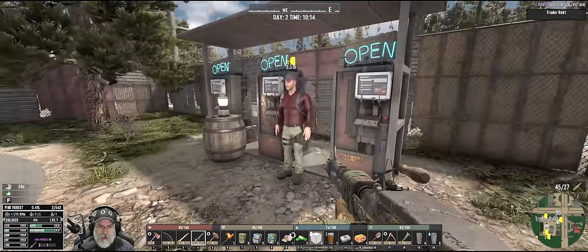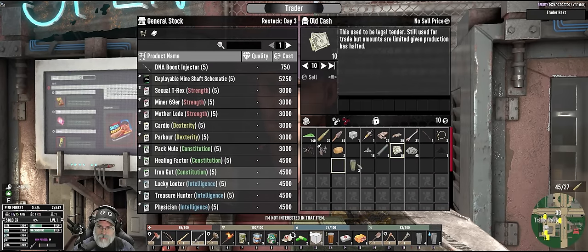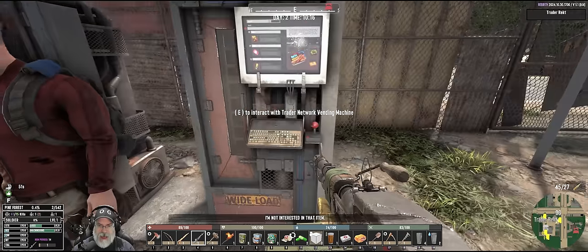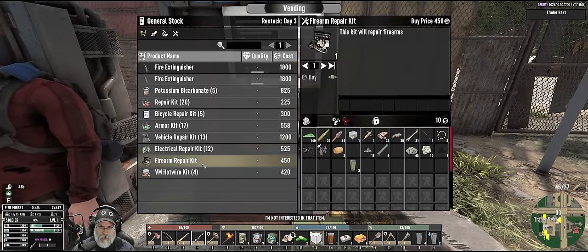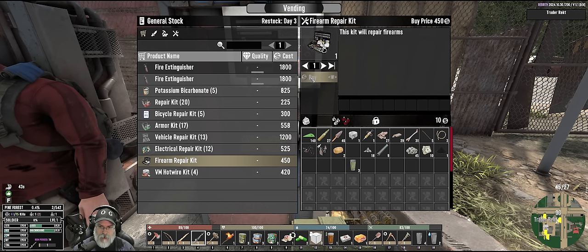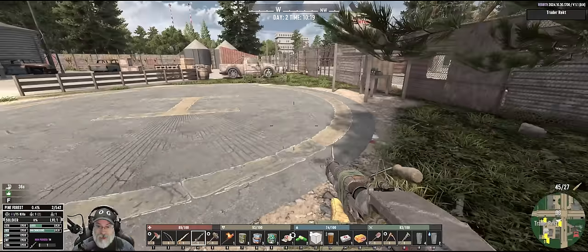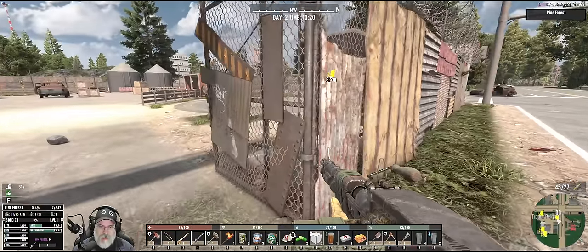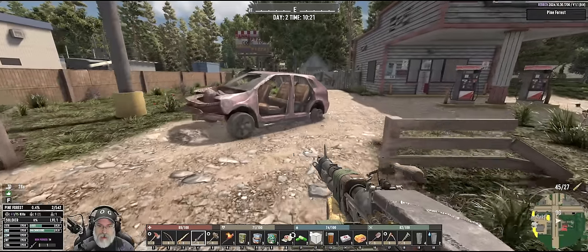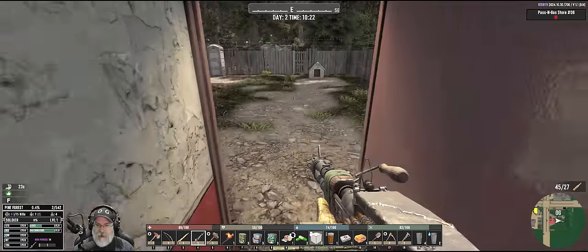Will they buy that? So what do we do with cash? Do we use it in here? Is it just a situation where they just don't want it this time around? Because in vanilla, the traders always buy cash. Yeah, we'll figure it out — you'll probably hear me say that a lot.